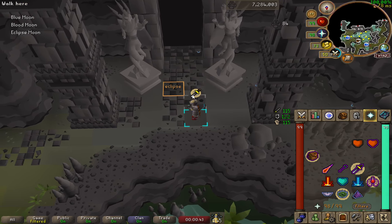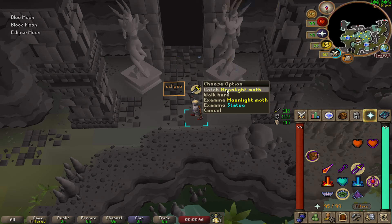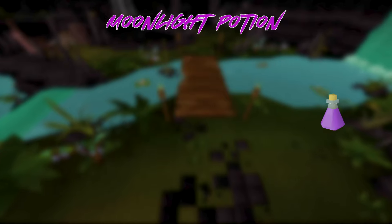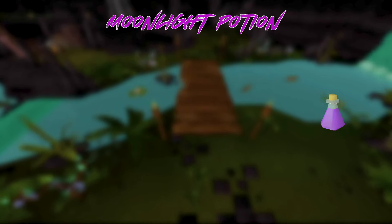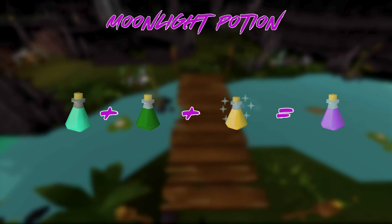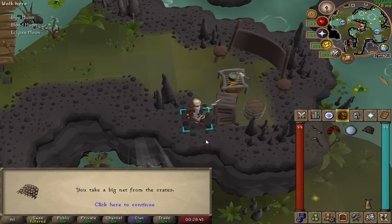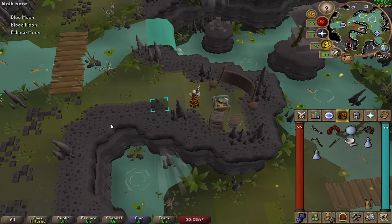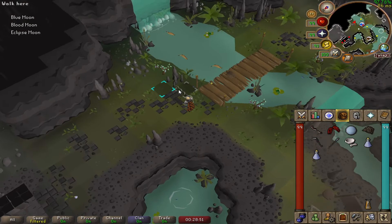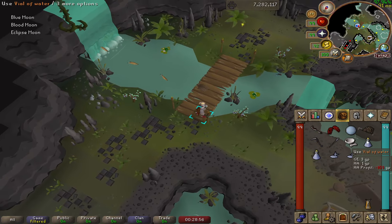If you have 75 Hunter, you can bare-hand catch Moonlight Moths in the Streambound Cavern, which will automatically restore your prayer — this can really speed up runs since you don't have to use prayer restore potions. Speaking of potions, the Moonlight Potion is awesome: it's a prayer potion, super combat potion, and divine super defense potion all in one. You just need Moonlight Grub Paste and a vial of water. Pick Moonlight Grubs from grubby saplings, grind them into a paste with a pestle and mortar, and mix with a vial of water.